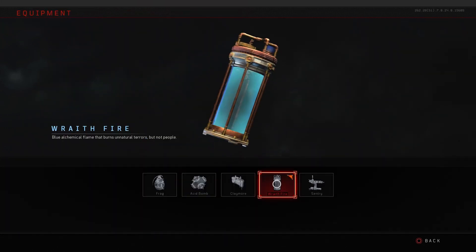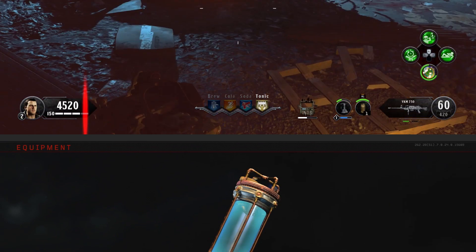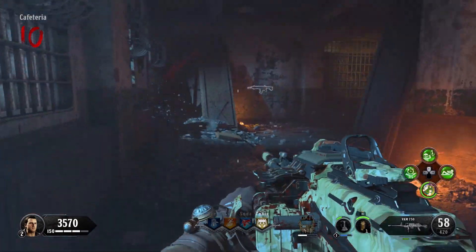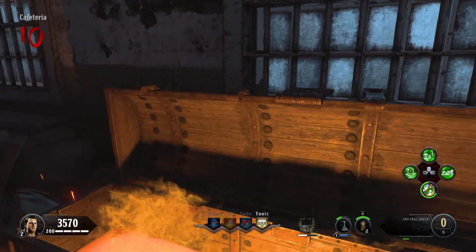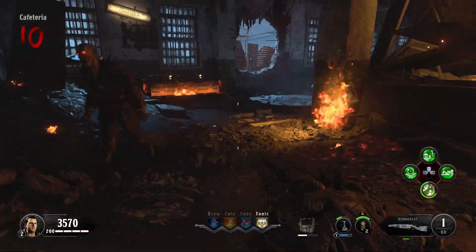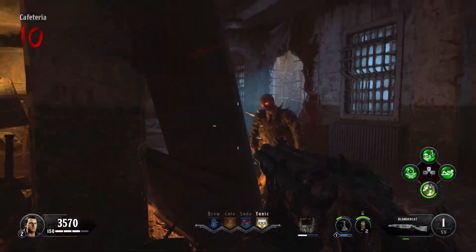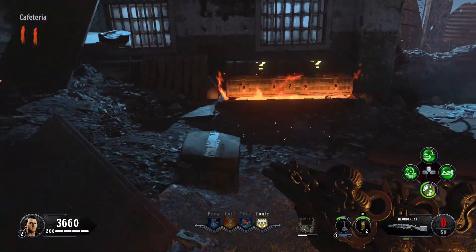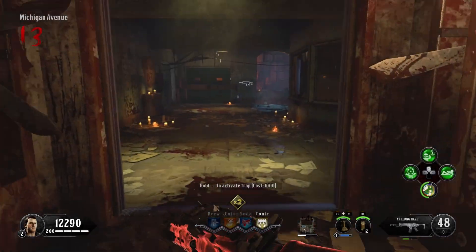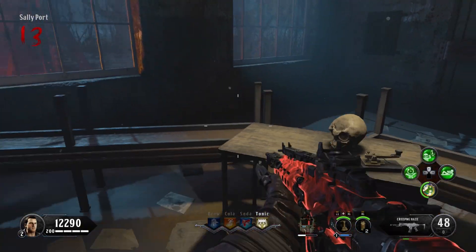Wraith fire grenades will also help you. The glitch we're looking at is the infinite Ragnaroks glitch. We have a double XP weekend coming up and I'm not sure if Treyarch is going to patch this before then. You're going to need the Blunder Gat from the mystery box. I'll teach you the method fast, then we'll talk about the patch notes - I'll have a full patch notes video uploaded right after this one.